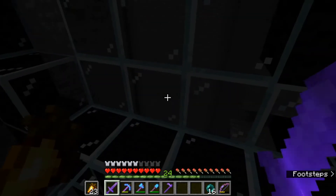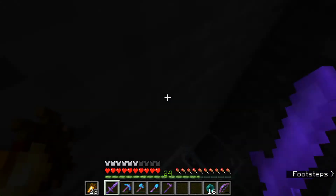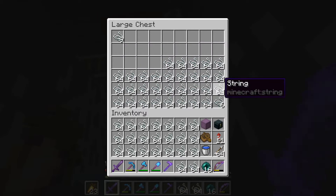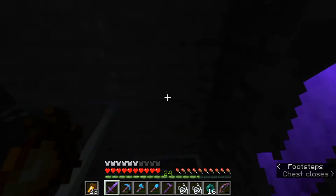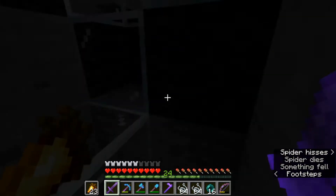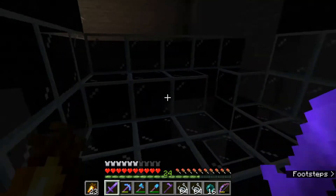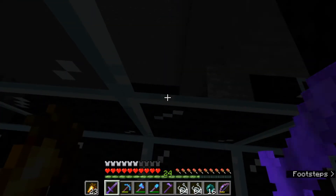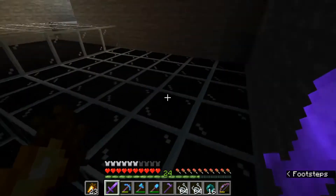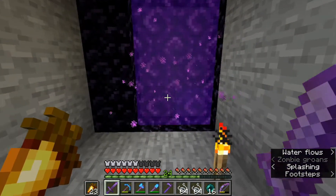Welcome back. Here we are at the spider farm as it is now. It is drop damage only, so I'm not getting spider eyes or experience. It looks like it's full, so we'll take some of this back with us. That's only after about an hour and a half of AFK. It is quite effective, and I'm going to call this complete and success. Down there we have a minecart going underneath those carpets and picking up everything, and they just fall down to their death. It works 100%.